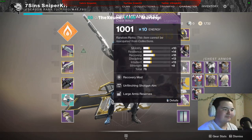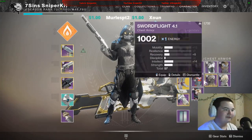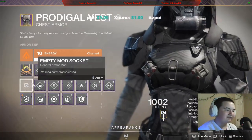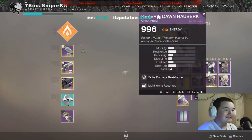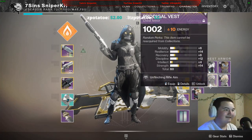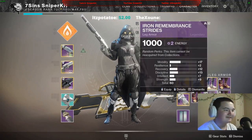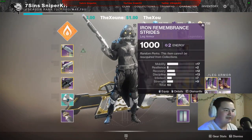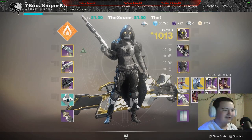Armor: one chest piece - solar with a 64. Comparing to a 5 with a 54 and a 10 with a 70. That's decent. One piece with a 60 - this is already higher. I'm hanging on to that. I'm gonna be decked out in Iron Banner armor. Another with a 60 - I think I have a better one with a 63, yeah. I'm holding on to that - just put a recovery mod on it.